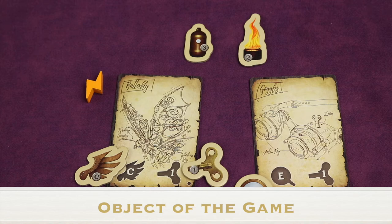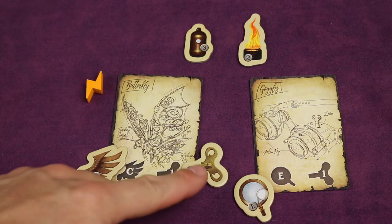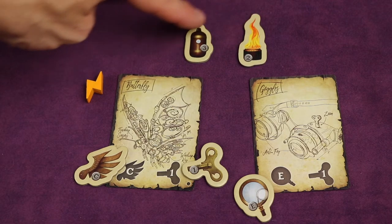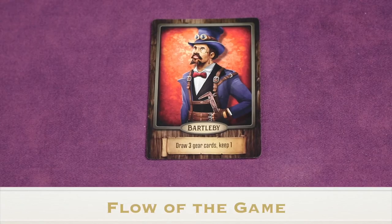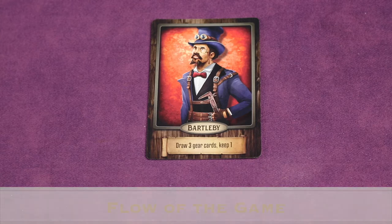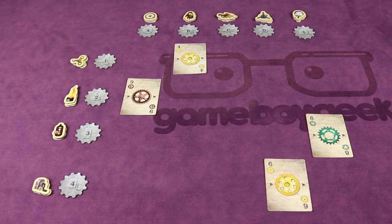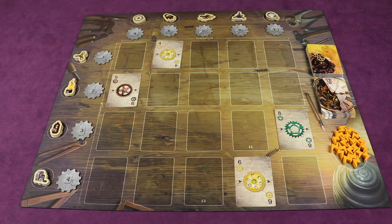The object of the game is to have the most points at the end, gained by completing contraptions — sometimes with both parts needed, sometimes with just one — and also by having unused parts and leftover sparks. The game is played over three rounds; each round players take turns clockwise until all players have consecutively passed. Note that this mat shown does not come with the game and is available for an additional purchase.